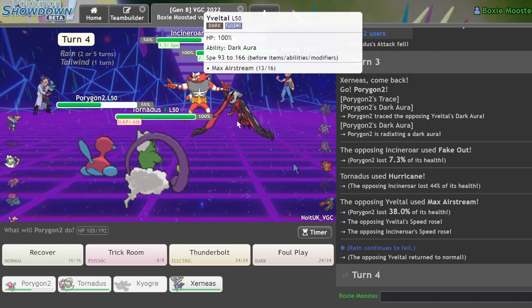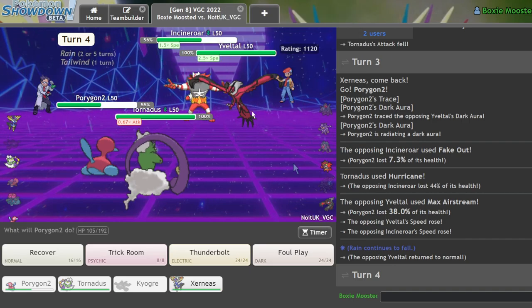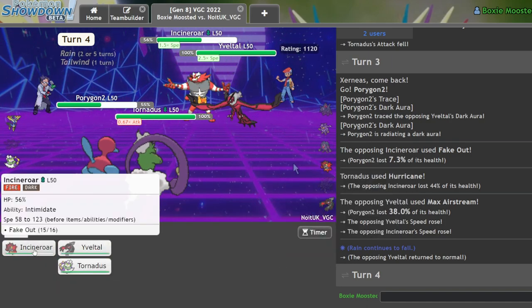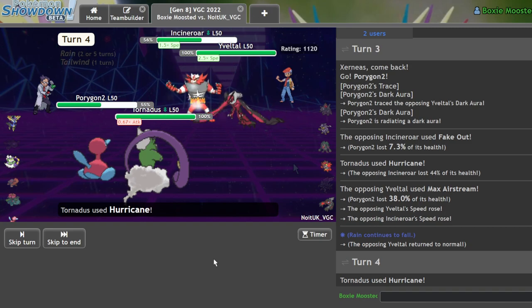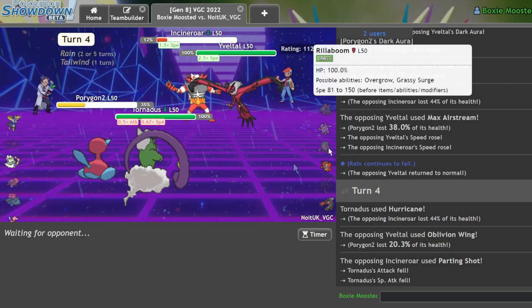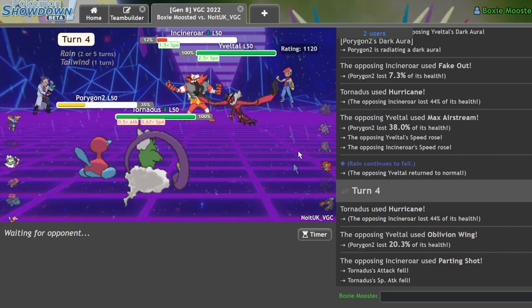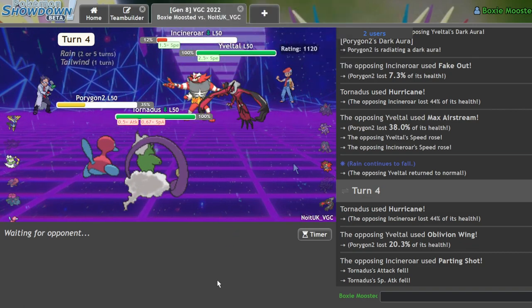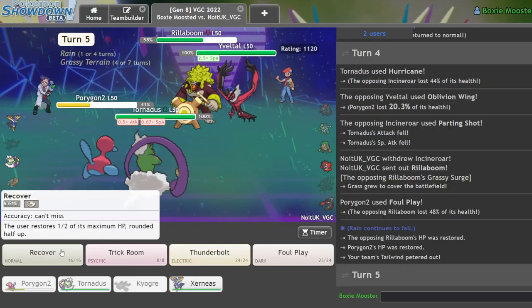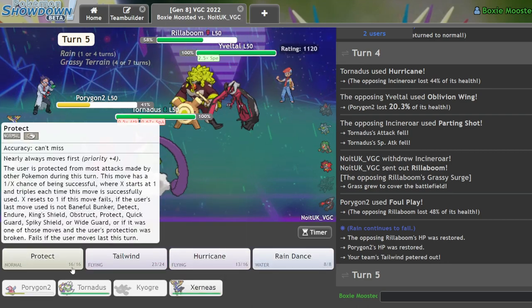I want to say he might be Weakness Policy by how he immediately Dynamaxed. Yveltal really isn't scary if I can get it alone with Xerneas because most of his moves bounce off and I still have the Tailwind. I'm going to double the Incineroar with Hurricane and Foul Play — this is Dark Aura boosted. He actually Parting Shots — something's going to come in and it's not going to like it. I kind of hope it's Rillaboom. Regardless of what comes in it's not going to like it. This is Dark Aura boosted Foul Play — basically Choice Band. Well, not really, but basically.